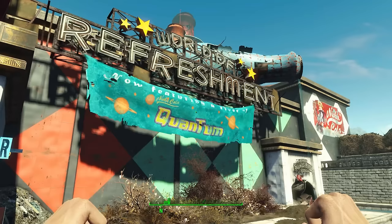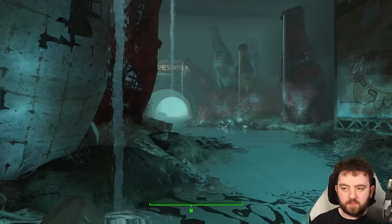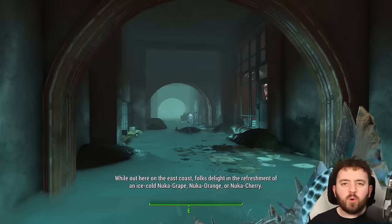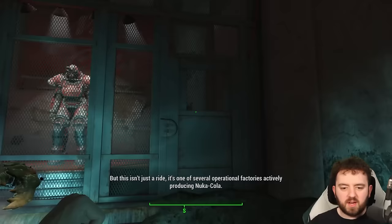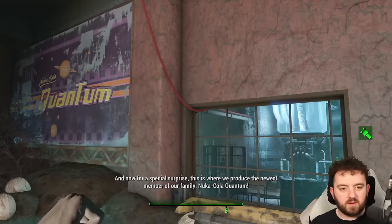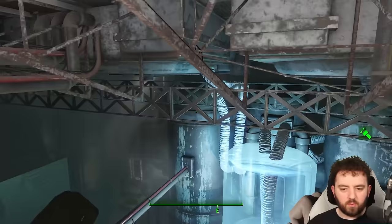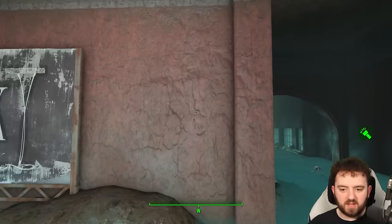Next up, we are at the World of Refreshment featuring a river of Nuka Quantum. We've got to go inside if we want to get this particular Power Armor. Most of this involves just a very long walk to the end of the river. Once you're nearing the very end, you can find it on your right hand side — the Nuka Cola special edition armor. Follow the wire to a systems control terminal, which can be found in one of the main parts of the facility. Once you press that, it'll open the door and get you that suit.